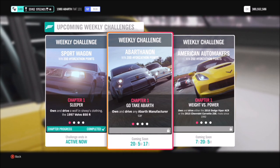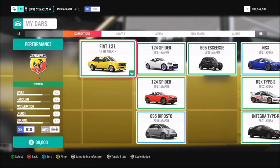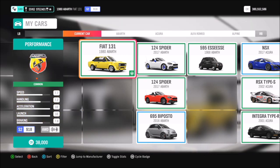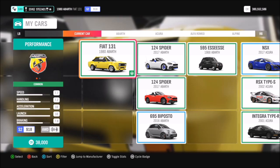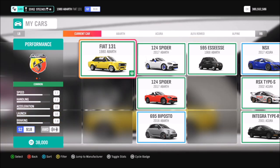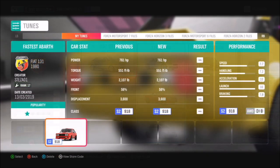It's really really easy and I'm just going to breeze through this one. There are about three or four different Abarths you can pick from. I ended up going for the Fiat 131 Abarth, but you can pick any of them — it really doesn't matter. I would recommend tuning it up. These aren't rare cars or anything and they're pretty dirt cheap from the auto show, but I'm sure most of you guys will have one.